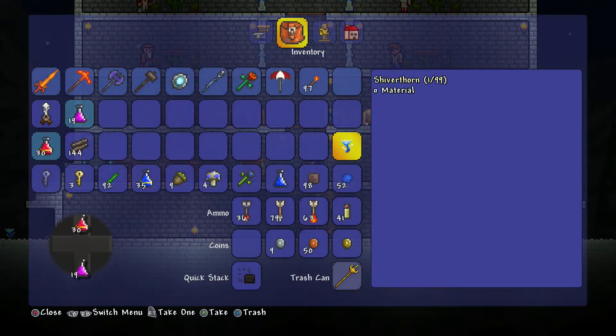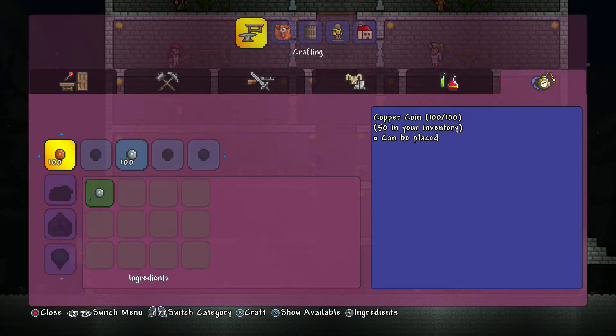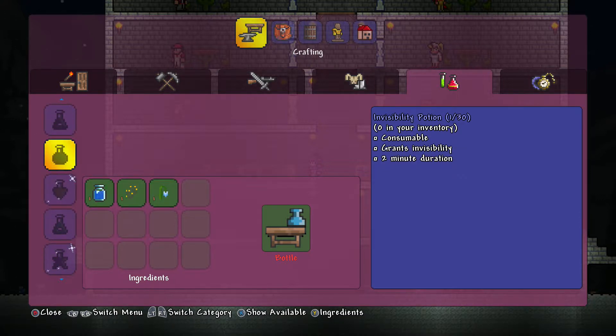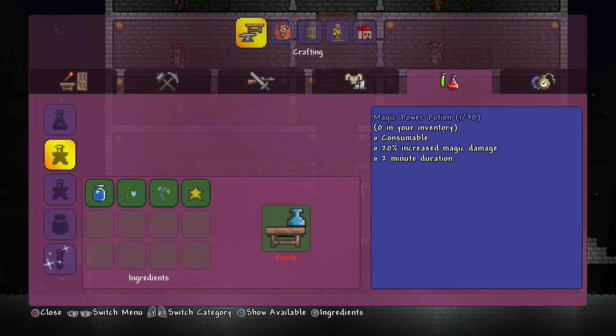So we've done that guy. We're going to make potions now because I need to actually learn how to do it. Builder potions - no. Crate potion - what's that? Gravitation potion, we don't need them. Archery, thorns, night owl - don't need them. A shine potion would be pretty useful actually. Because what I also need to do is make a place to farm all this stuff - I've got some seeds for some of it. That's a Belonker potion. Magic, mana, gills potion - that would have been useful a little while ago. Swiftness, regeneration, obsidian skin - I want to make a few of these but I need to get some more water leaf.